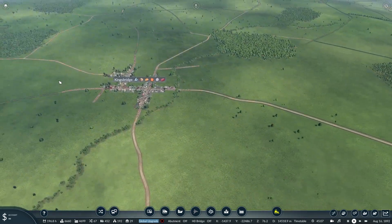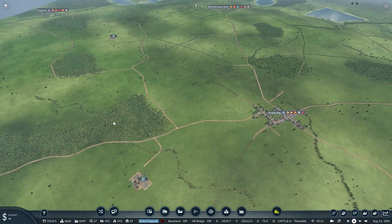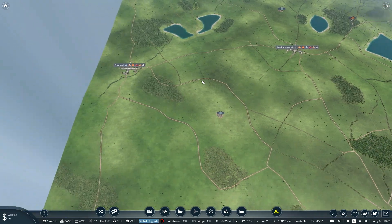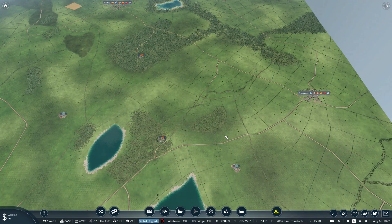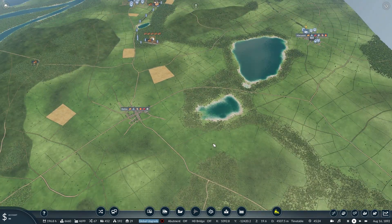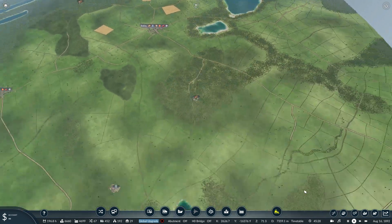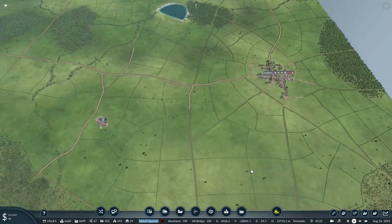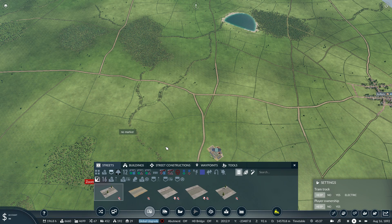I'll go across here to Kingsbridge and then we'll do the Taunton part in another part. We also have this entire part - Stratford to do and Chagford. So I'll have to have a look at that as well. The other thing that I really need to consider doing is setting up bus routes between these towns as well, because that would make a big difference. But for now, I need to focus on what I said I was going to focus on.